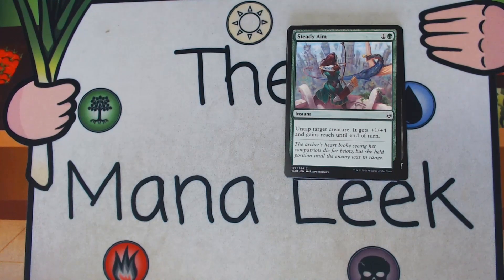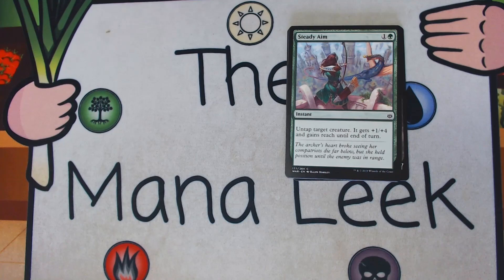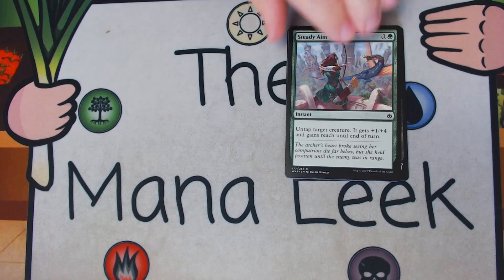Up next in this incredibly powerful set of War of the Spark is Steady Aim — 1 and a green for an instant. On tap, target creature gets +1/+4 and gains reach until end of turn. No real interest in this combat trick. If you need to side it in because your opponent has flyers, you can, but this is like the worst way to deal with a flyer — it doesn't kill them unless you have a creature that's relevantly sized. Not a fan of Steady Aim. It's a very low-rung sideboard card and not a first pick.